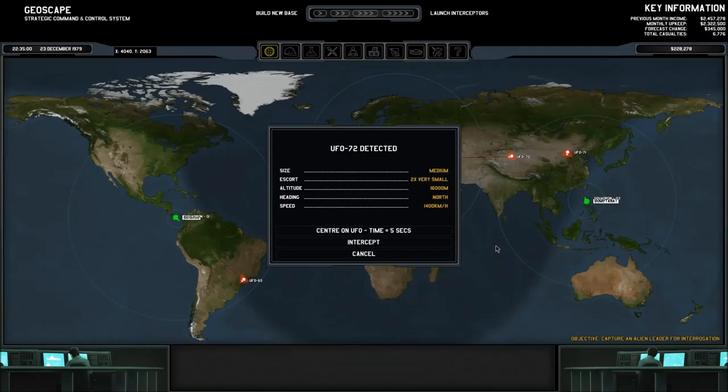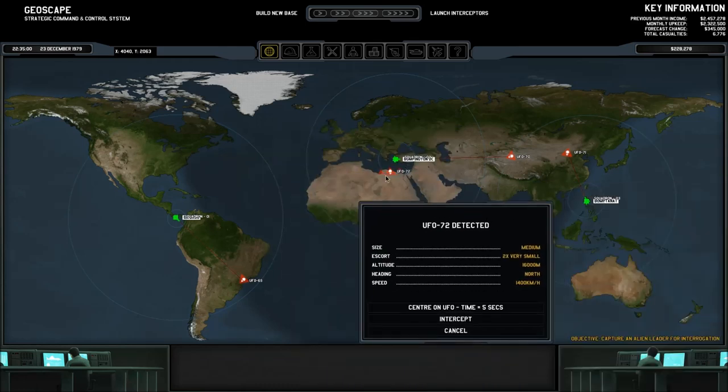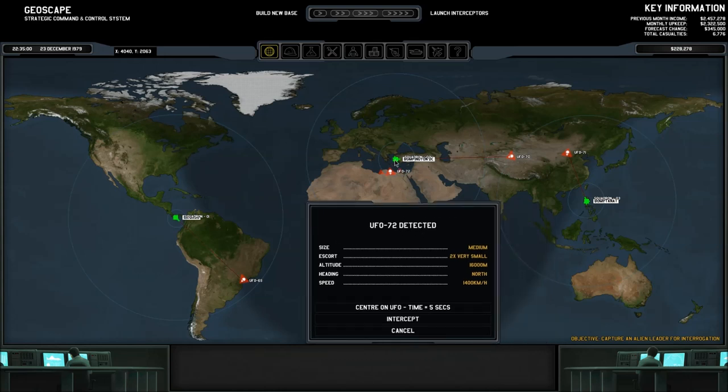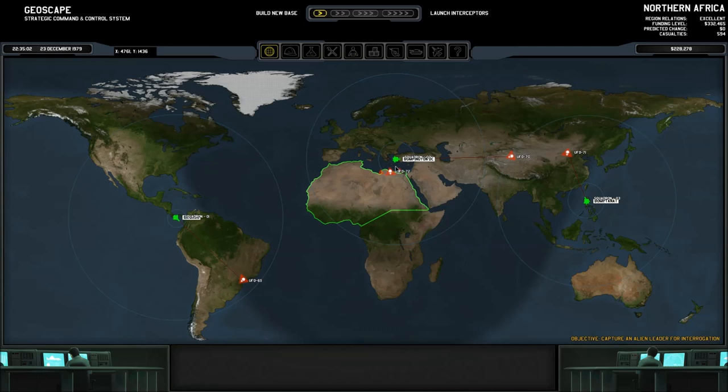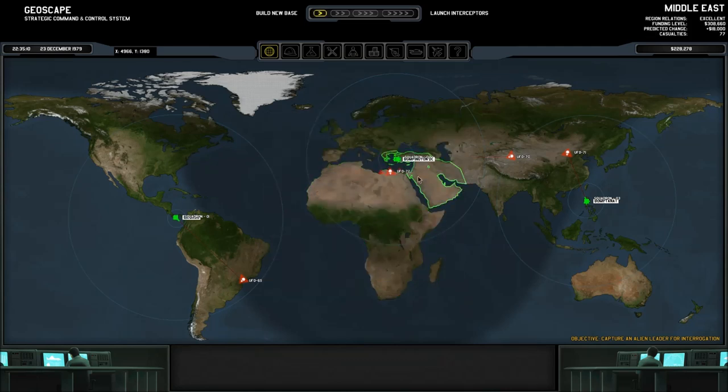Hello, Bumpy McSquiggums here, and apparently more UFOs are being detected. This is quite the wave. And where is this one at? It's right there. UFO 72 — well, that's basically on top of the other UFOs. Let's send this guy back to base, and then we'll group up and do an attack against those fellows.